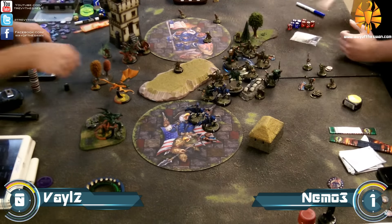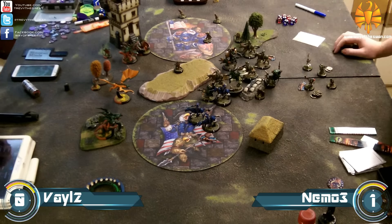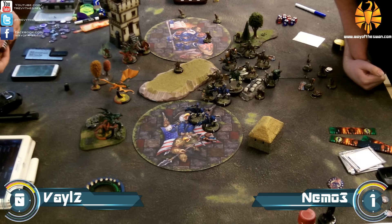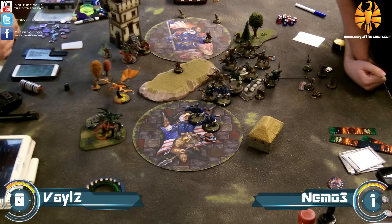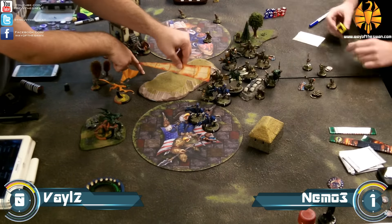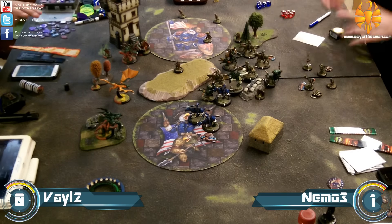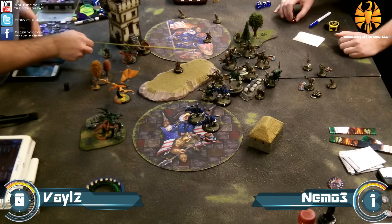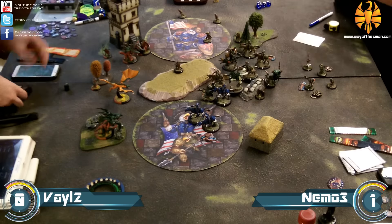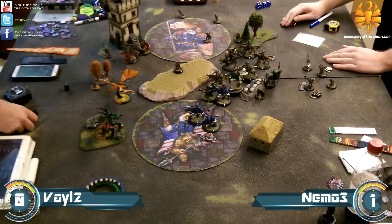My army had to come pretty far forward to do that, so I'm going to lose a lot of stuff. That's one of Nemo's biggest problems — all the lightning guns in Cygnar have very short range, so he has to move far forward to make those attacks. His alpha strike basically has to be crippling, otherwise the next turn is going to be pretty bad. With Storm Lances and assault, he can get lots of threat range and hopefully make that alpha strike as devastating as possible.